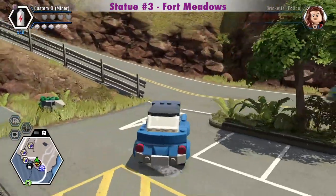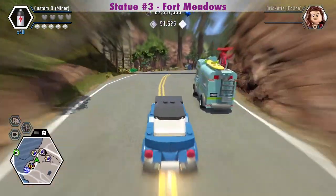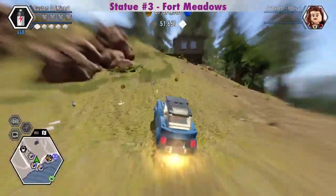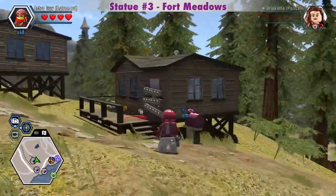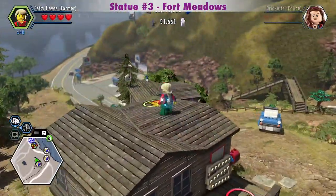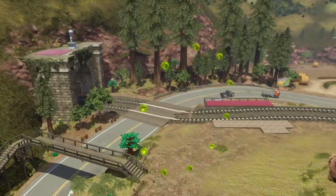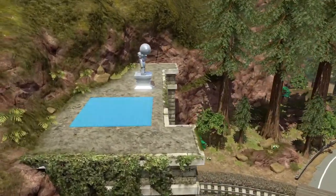There's a crash map super build next to the silver statue in Fort Meadows, which costs 10,000 studs. So you might want to make sure you have enough bricks to build it before you go up there. We need to get on top of this second house. If you don't have the jetpack, you can go all the way down to the last house and get up there with the farmer in disguise. There's the crash map super build.